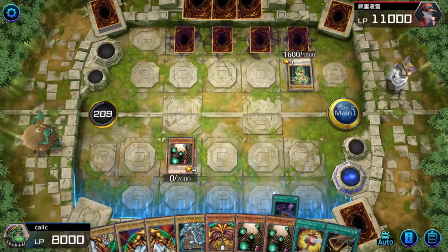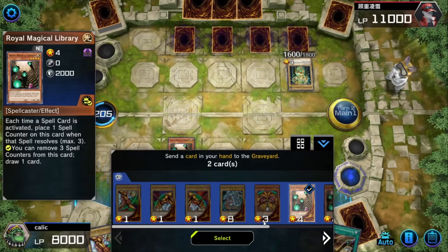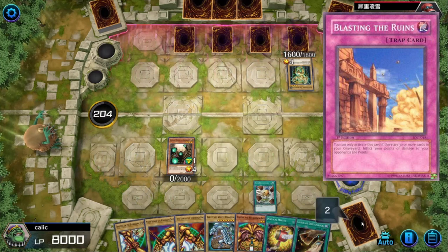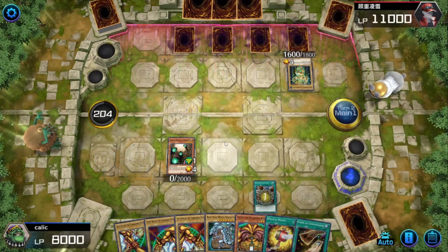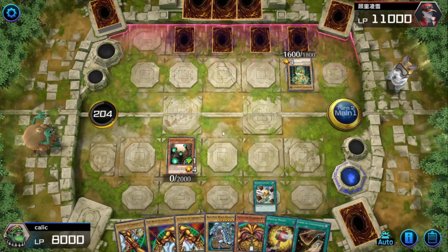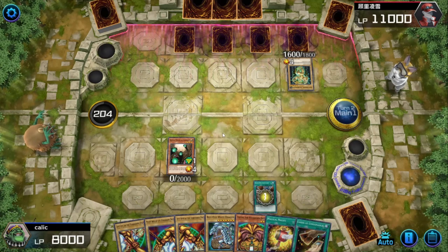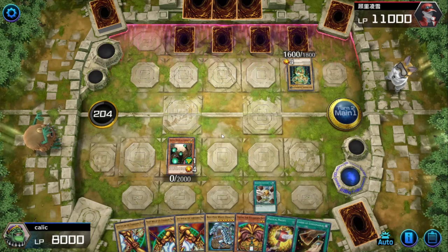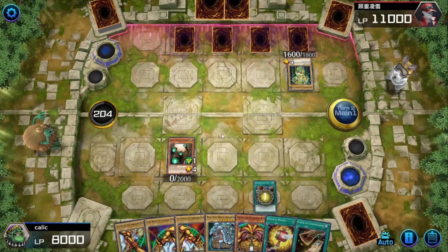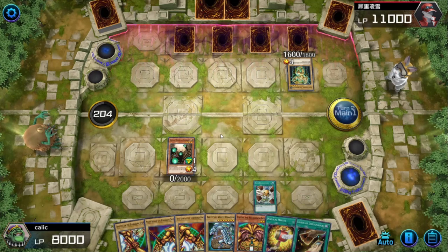Another fun trick with side decking for this strategy is in game two, you could actually side out the Exodia pieces and the libraries for a Blasting the Ruins package or some other deep draw win condition. Because if they side in particular cards to deal with the Exodia win condition, then they might just be totally unprepared for a different one. There's a lot of different combos out there that can fit into this shell, and you could even keep the Exodia in and just swap the libraries out for a different draw engine. Catching your opponent off guard dramatically increases your win percentage with a strategy like this.